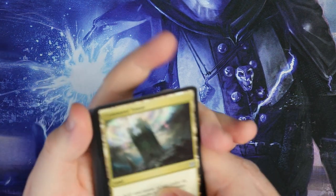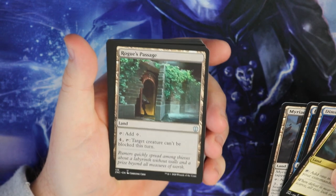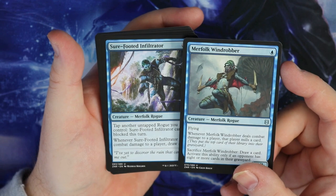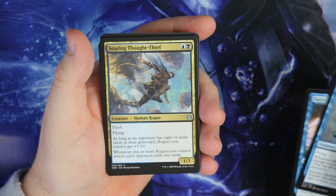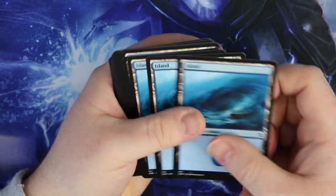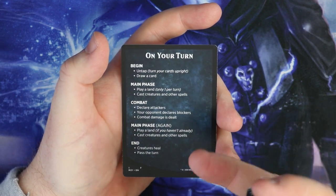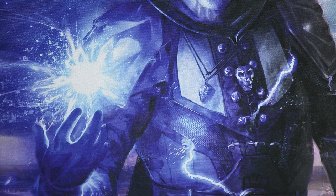Let's have a look at the lands. Command Tower is nice, Dimir Aqueduct, Guildgate. Lands can be upgraded over time, but these lands are going to be playable for you from the start - this deck is playable straight out of the box, which is great for new players. Sure-Footed Infiltrator and Merfolk Windrobber - been playing that in recent Standard, it's really cool. And you get another one from recent Standard from Zendikar Rising which is Soaring Thought-Thief. Then you get some Islands and Swamps - a lot of basics. And you get a card that tells you about the phases: begin, main phase, combat, main phase, end - which is perfect if you've never played before.